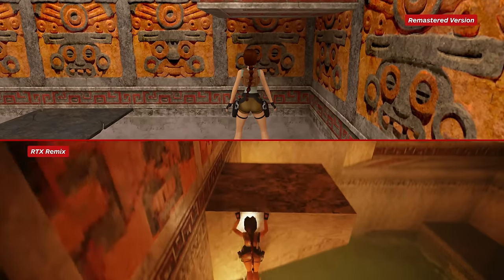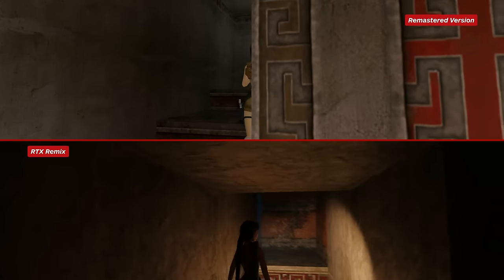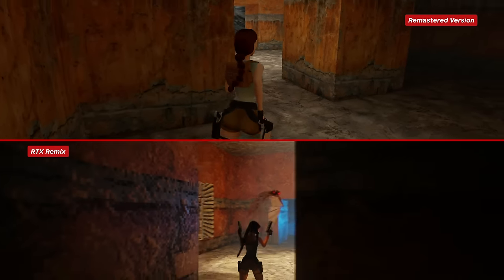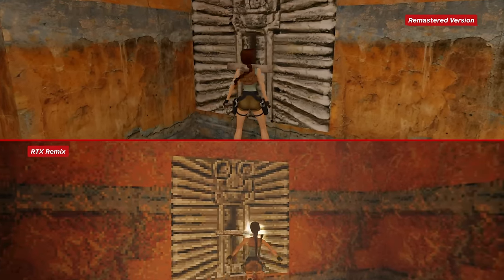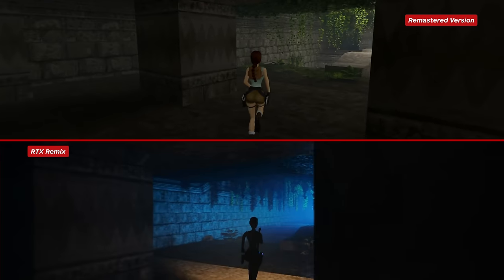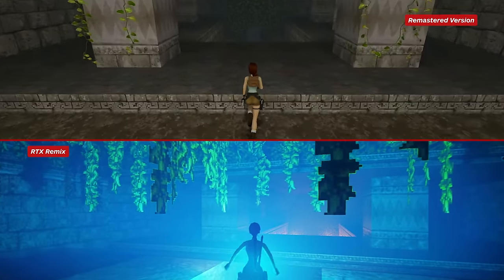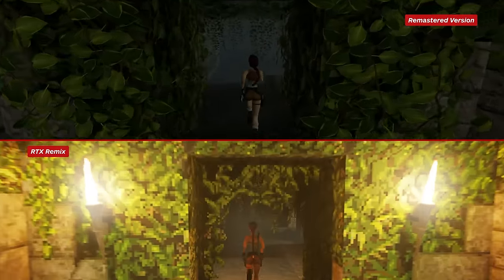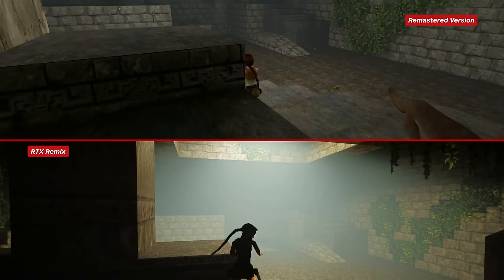Unsurprisingly both updates are drastically better than the originals when it comes to lighting, but both also suffer from similar issues. In the cold light of day, the remastered version is not a patch on the RTX mod. A weak light map or vertex map GI is used in some areas on both walls and Lara herself, but this is not close to the full path-traced global illumination bounce in the RTX version. Mixed with the extensive use of fog volumes versus the remaster's more alpha 2D fog, the RTX Remix never fails to look more atmospheric. The difference in visual, technical and atmospheric quality is night and day.